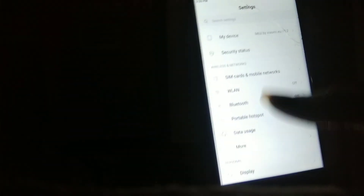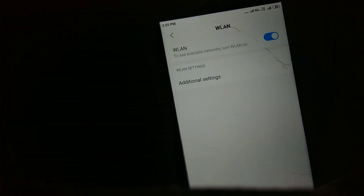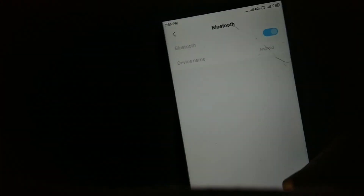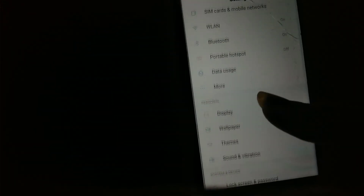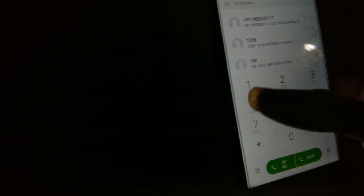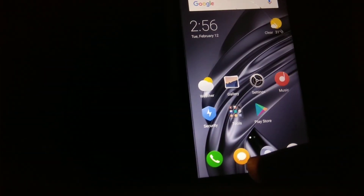Hotspot is fully working — you can see Android is connected and active. Wi-Fi is also working. Bluetooth is also working. VoLTE and video calling are also working.